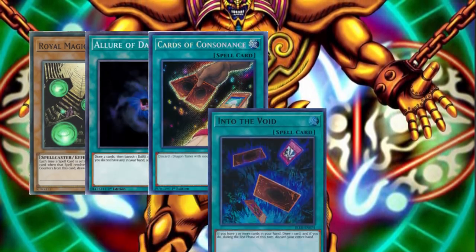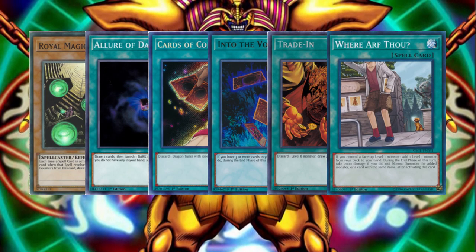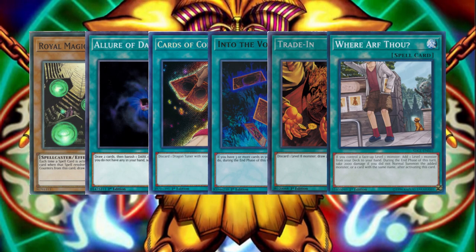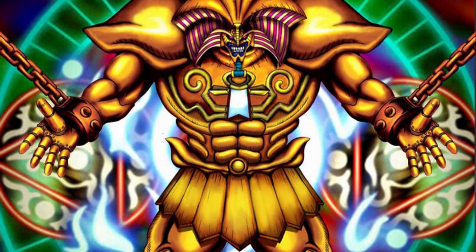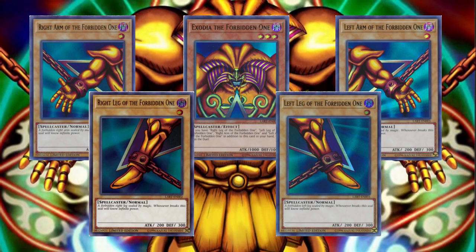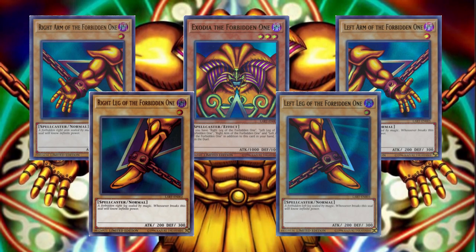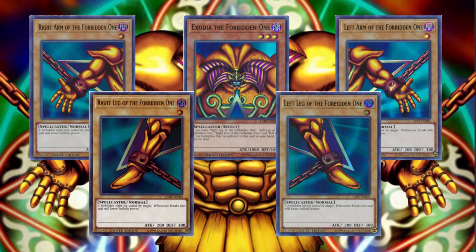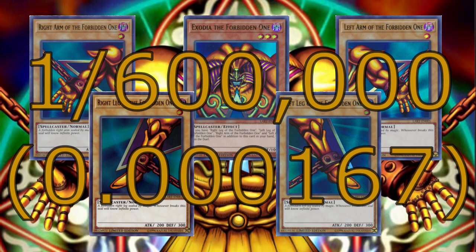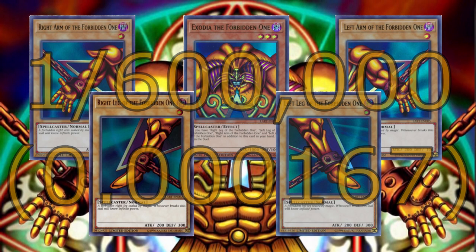It gets worse, because Exodia decks are not exactly fast to play. Since you have to activate so many draw or search cards to assemble Exodia, the first turn can stretch on for several minutes. And now we can return to the corner case of hard drawing Exodia in the opening hand. This is an instant victory with no counterplay at all. From a moral relativist perspective, this case is tempered by how infrequently it occurs, but I still think it is unacceptable. The game should not be determined by one random event, regardless of the odds of it occurring. That generates a terrible gameplay experience.